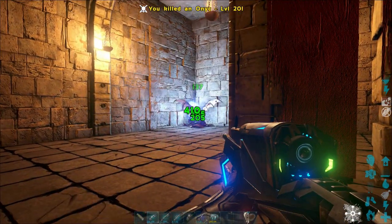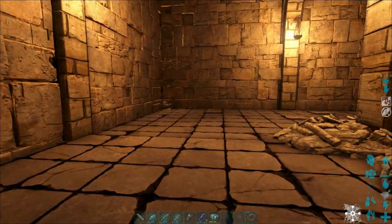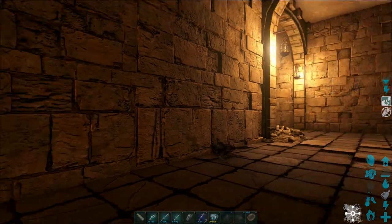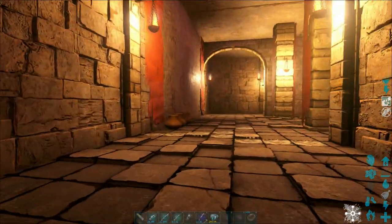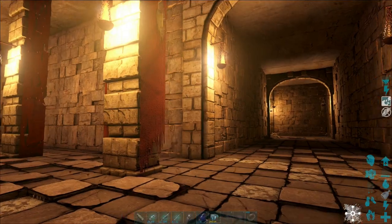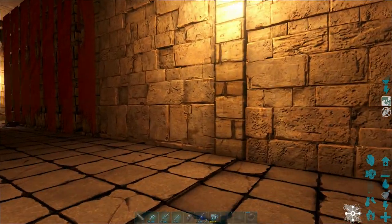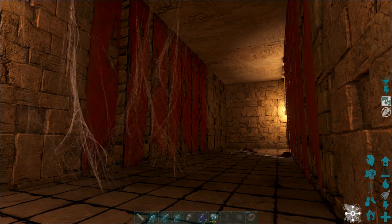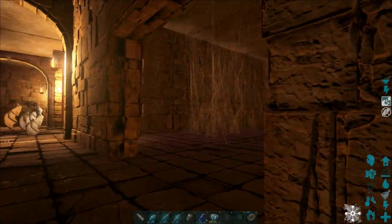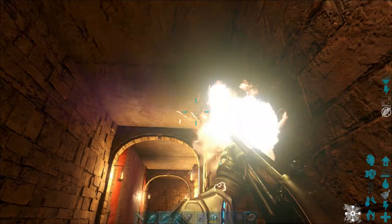Some of them are quite easy to trigger anyways. There is somewhere a button on this wall — I'll know it when I find it. Ah, there it is. It's this right there — it's got a handprint, it's kind of obvious. But yeah, I did forget where it is. That opens up this right here, and as you can see, another loot drop. So that is the fourth one.